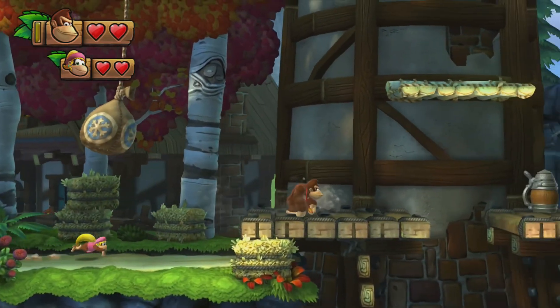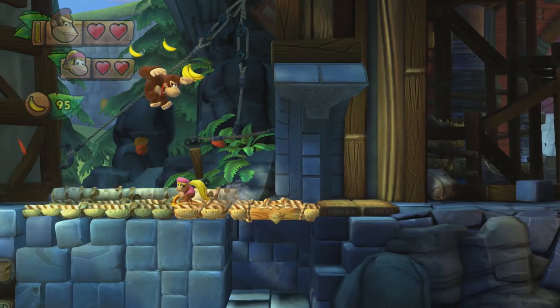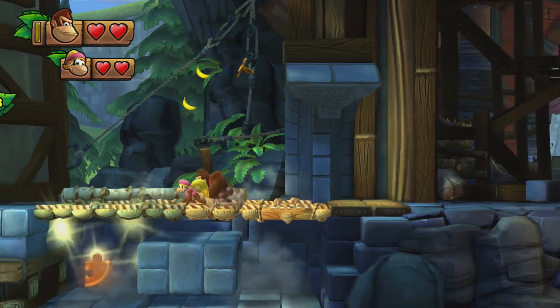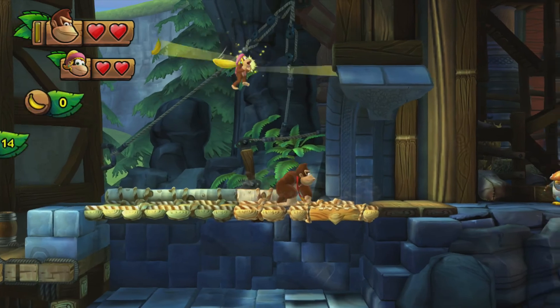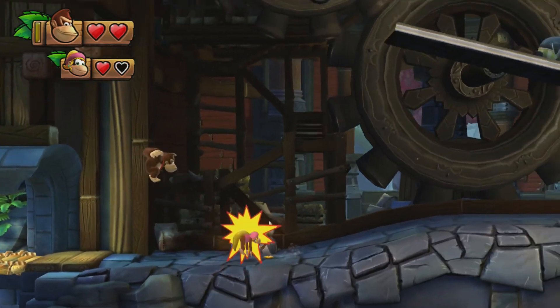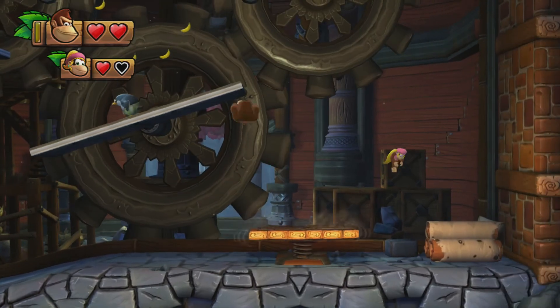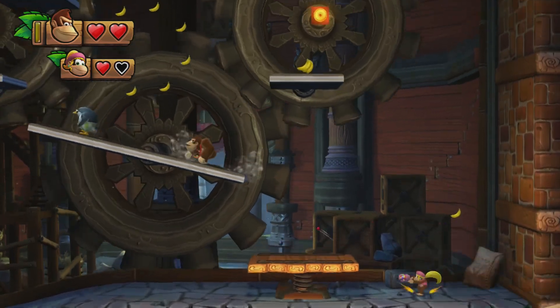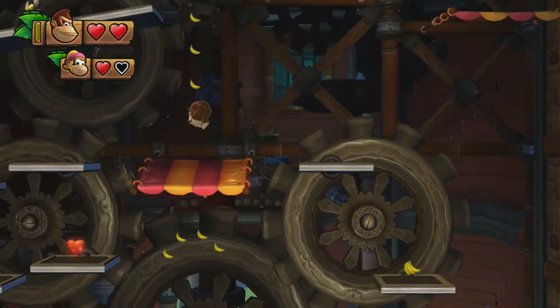Yeah, let's go! Puzzle piece — one out of nine. Cool. I really feel like we missed a letter. We probably did, actually. What is here? Oh no, it's right there. Wow, that's really late in the level to give us that.